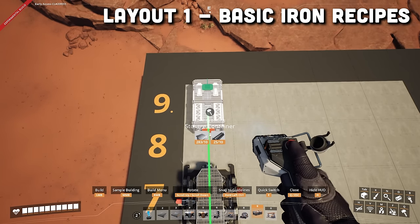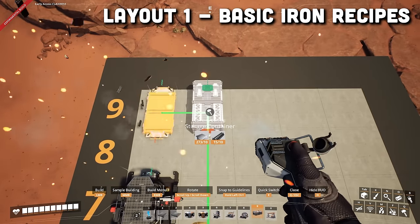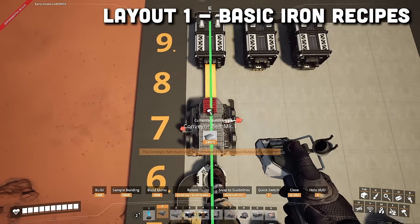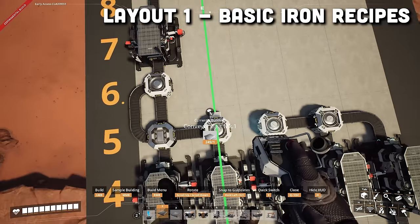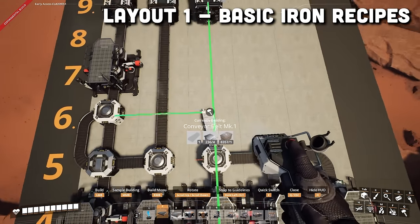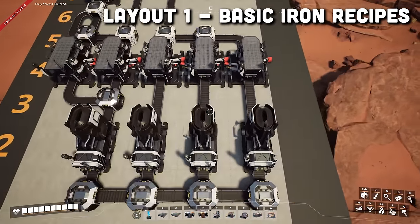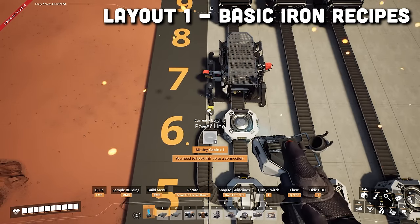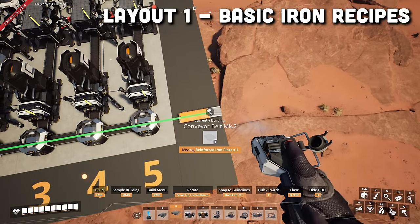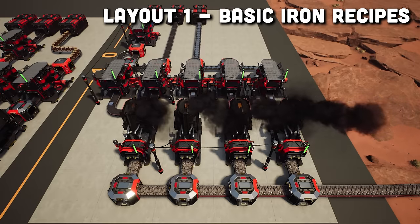Then we will add three storage containers in the ninth row in the three first columns. The first one will come from the constructor, the second from this merger, and the third from this merger. All that's left now is to connect the power, and then you'll want to connect with a Mark II belt your iron ore coming onto this side. This is what it should look like when it's completed.